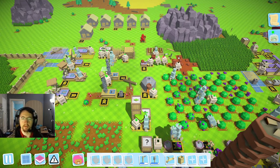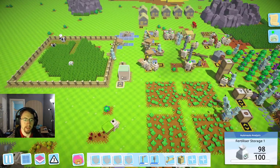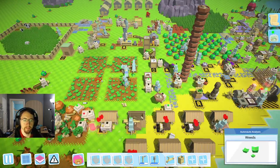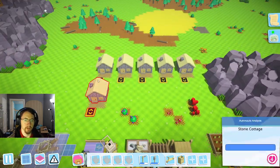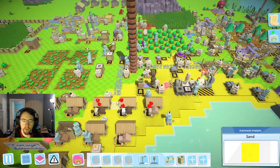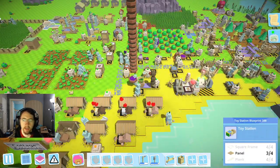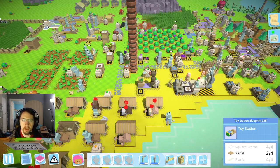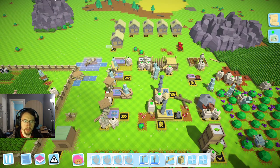Good afternoon ladies and gentlemen, Rapturex here with Good Queen Gaming Rx and today we are once again back in Autonauts. We're going to continue working on getting up to our tier 4 columns, so we're going to need to develop some tier 4 foods and also work on getting our toy station working so we can make toys and get everything necessary for tier 4 columns.